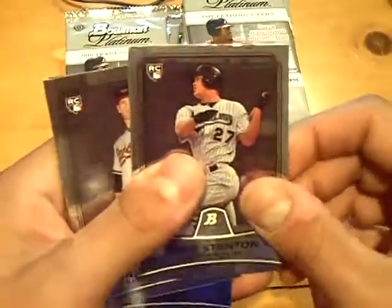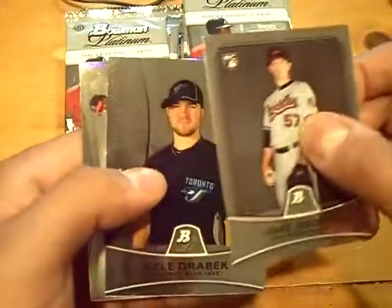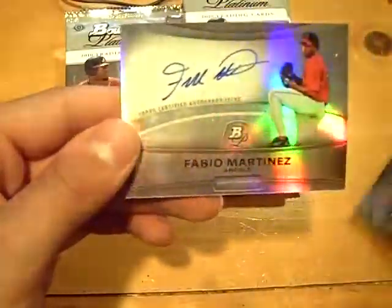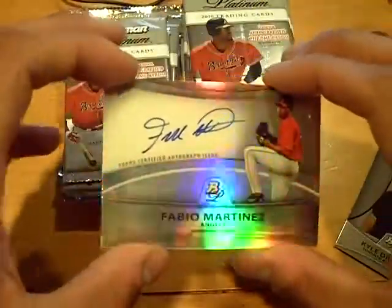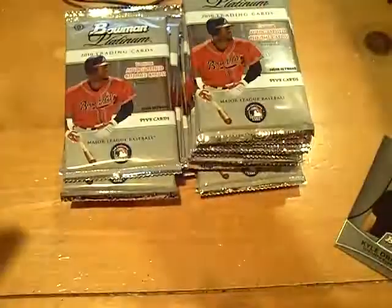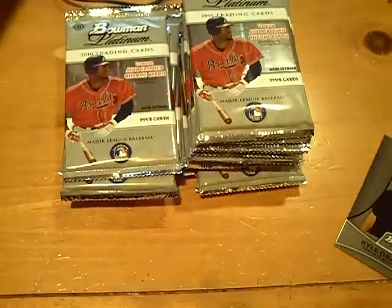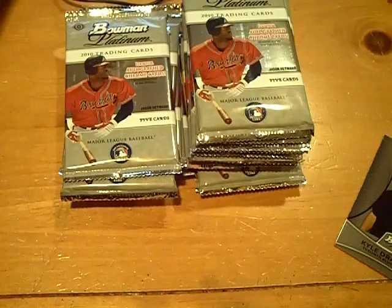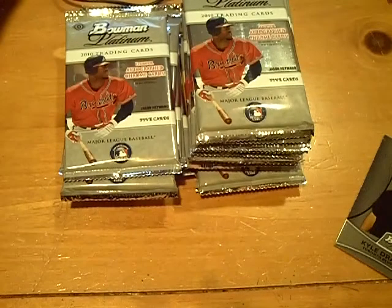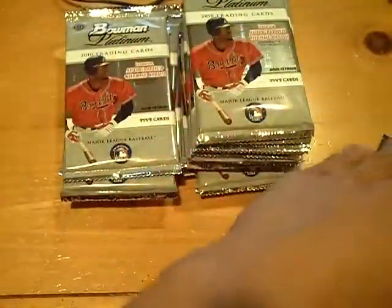Rookie of Carlos Santana for the Indians. Mike Stanton for the Marlins. Jake Arrieta for the Orioles. And the first hit will be an autograph for the Angels — Fabio Martinez, Refractor Auto for the Angels.